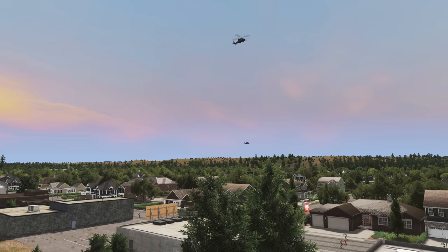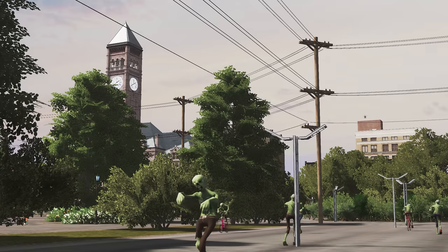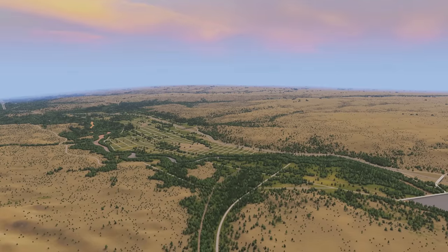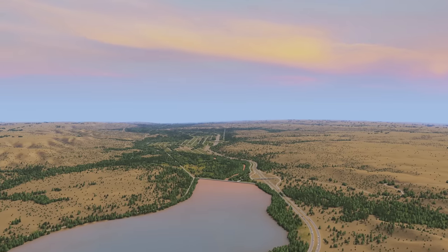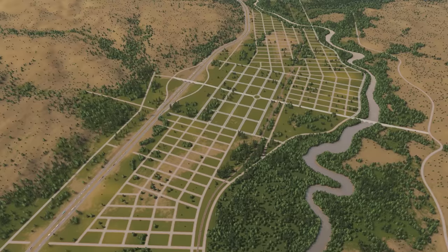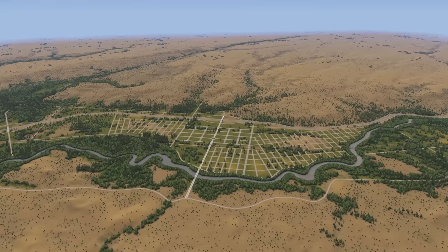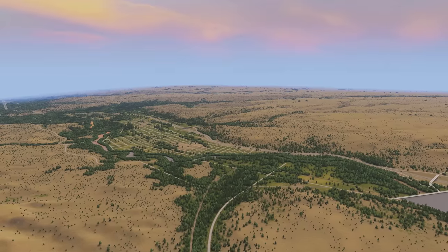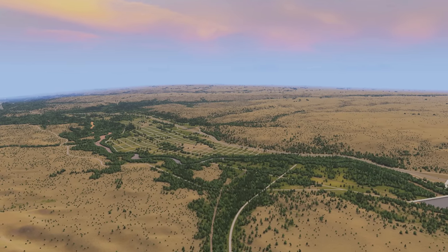Before we dive in, if you enjoyed this video, I would really appreciate you dropping a like. And if you haven't already and you'd like to see more cheeky videos like this, then perhaps subscribe to the channel. The map we're using for this challenge is Greenway by the creator Graveflame. It's a lush and green valley surrounded by quite a harsh desert. The 2020 edition of this map provides us with an excellent starting grid to begin our city. I'm also using a bunch of mods and assets from the Steam Workshop and if you're interested in checking them out, there's a link to the collection in the description below.